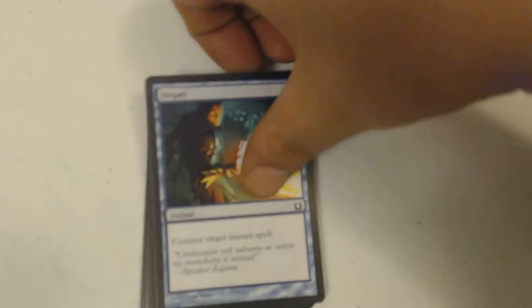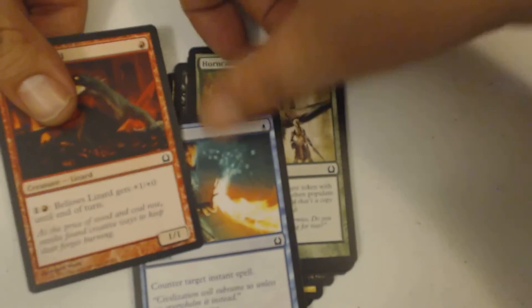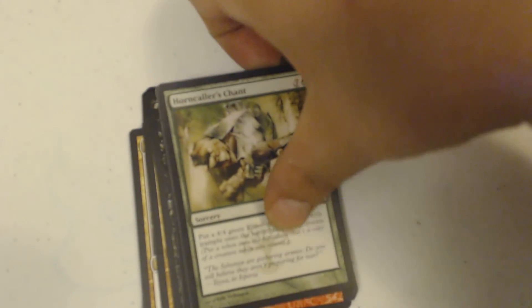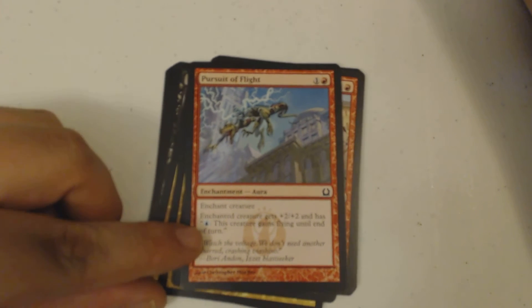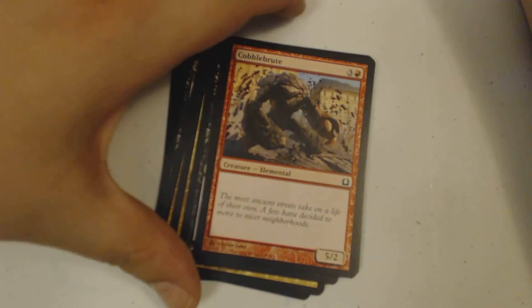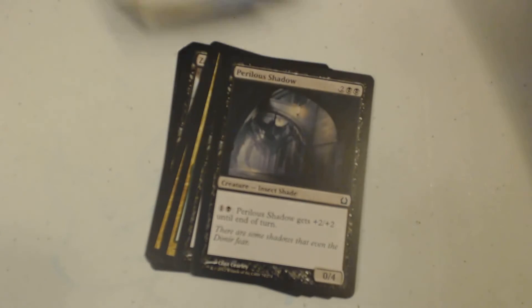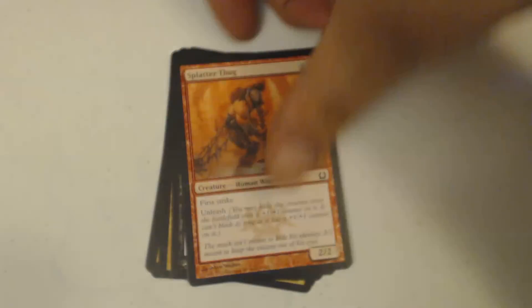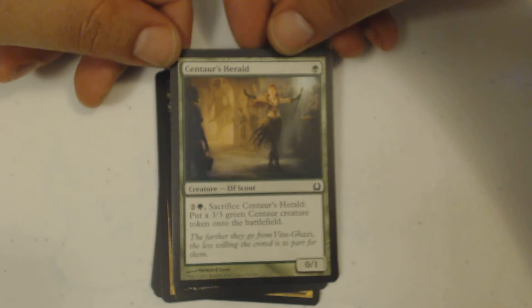First off, I got a Bellows Lizard. I got a Dispel — not this spell or this spell or any of these spells unless I got another one. I got Horn Caller's Chant, Pursuit of Flight, Cobblebrute, a Vassal Soul, a Perilous Shadow, and a Splatter Thug.